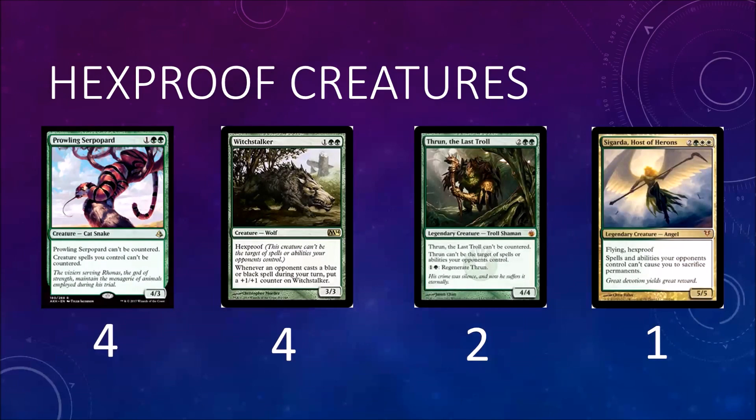The hexproof creatures in the deck are: we have four Prowling Serpopard - the cat snake, three mana three-four, green green, can't be countered and creature spells you control can't be countered. He actually does not have hexproof - I'm not sure why I put him on this page. Maybe you'd want to play Troll Ascetic over him, but I just wanted to try him out. And then you have four Witchstalker: hexproof three-three, whenever an opponent casts a blue or black spell during your turn put a plus one plus one counter on it.